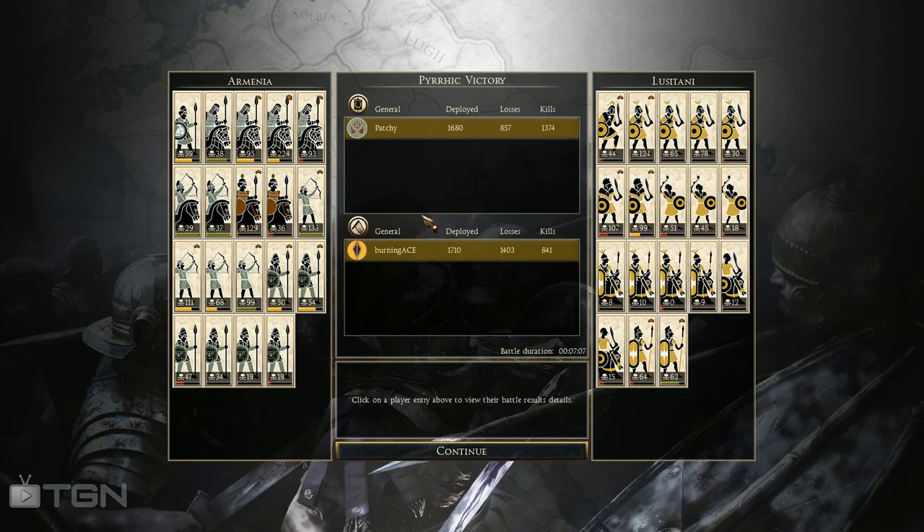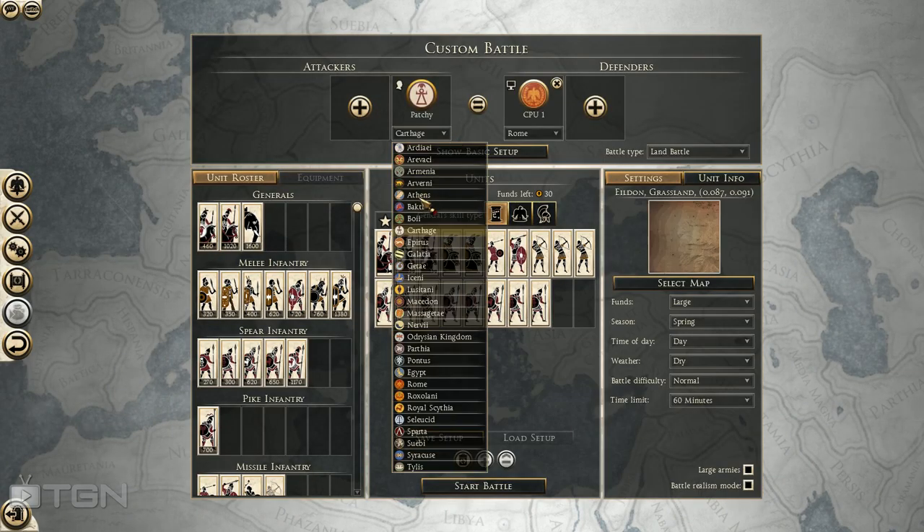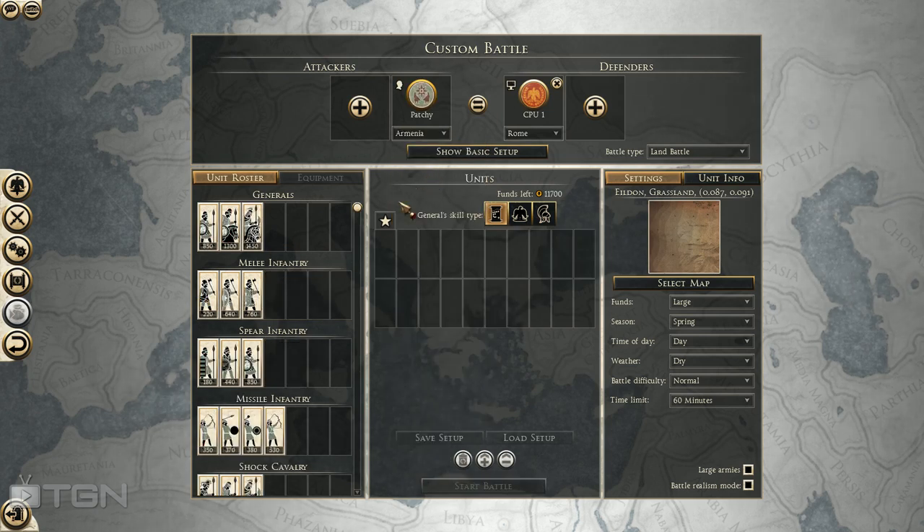Let's look at the Armenia faction. As a faction, I'd say Armenia is going to be like a Bactria with fewer options — or maybe a Parthia with no elephants and more infantry. They're an eastern faction with a hodgepodge of units from eastern rosters.